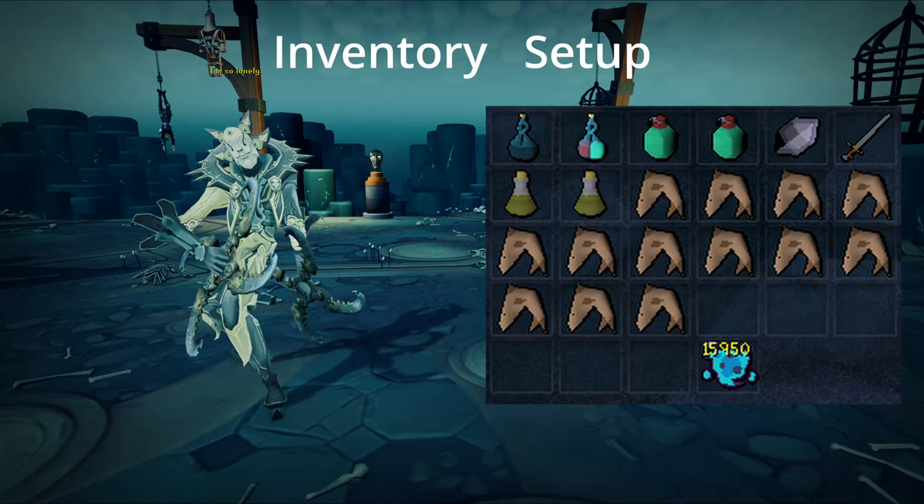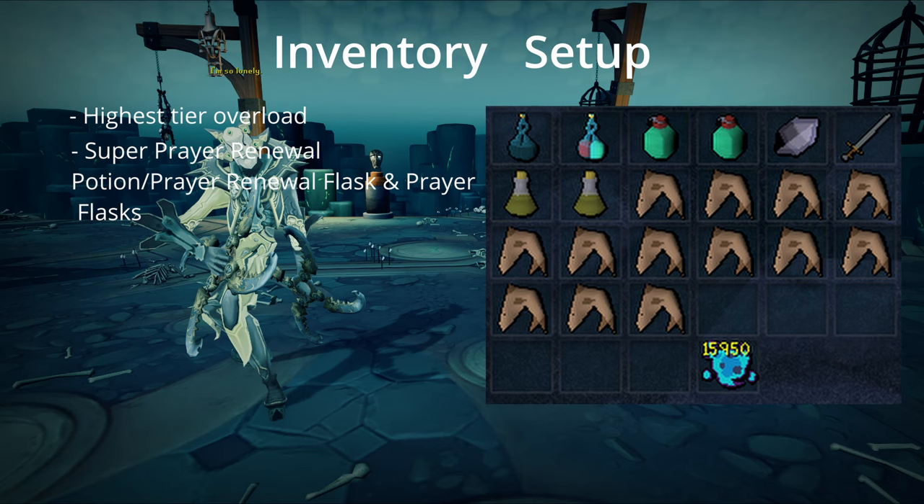So on to the inventory — it's a pretty simple inventory setup. Your first two slots you're going to want to have your highest tier overload. Your next slot is going to be a Super Prayer Renewal flask. If you don't have the Super Prayer Renewal, just bring a Prayer Renewal, two of them, and then some Prayer Flasks so you can rejuvenate your prayer during the fight. I have in my inventory the Ancient Elven Crystal Shard that restores your prayer — if you have this, you don't really need to bring the Prayer Pots, but it's nice to have at least one or two just in case.